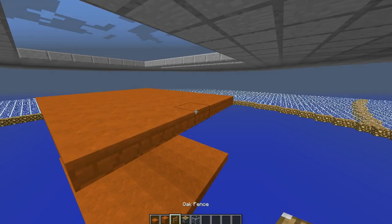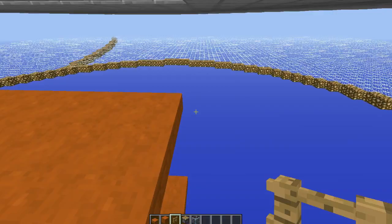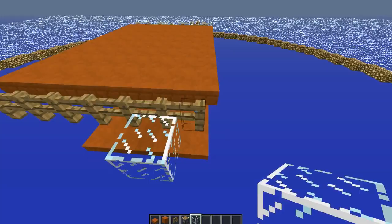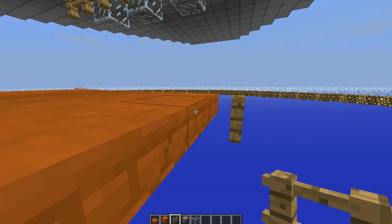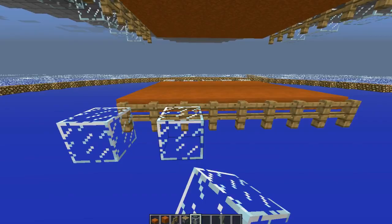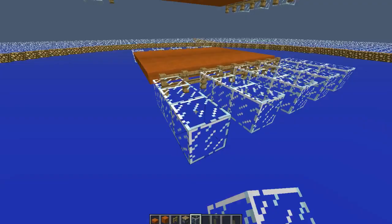The next thing you're going to want to do is place your actual piston pushers. On the top, come along and on the shorter side place fences like this. Then every other block, place a glass block so that on one side you've got four and on the other side they are opposite — wherever you have a glass block, you don't on this side. Then do the same thing on the bottom but on the longer side, placing fences all along the longer side and glass blocks staggered like this. These glass blocks could instead be half slabs if you prefer.